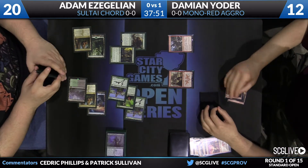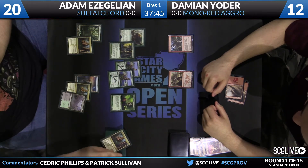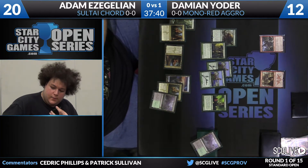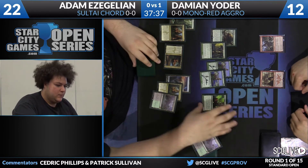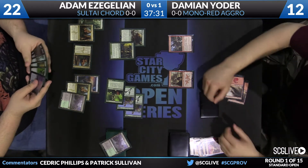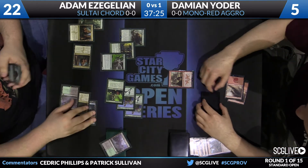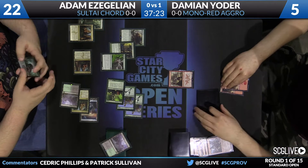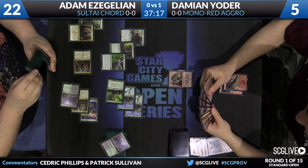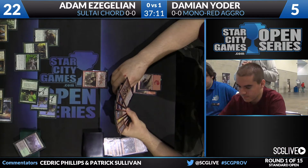Impact Tremors is how Yoder starts — gotta start somewhere. The upside is if Adam isn't gaining life and Damian produces some holding outbursts, it's conceivable he could chump block his way out. It's worth playing it out — you might pick up information from the Courser reveals. The Reclamation Sage was seen earlier, but playing against an opponent with Courser in play you might pick up info. Yoder is down to five, Galion at a healthy 22.